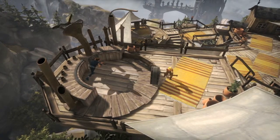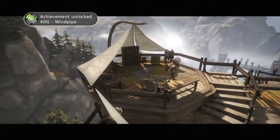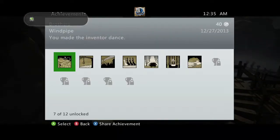Start cranking it counterclockwise and it should play a song, which should make the inventor dance and give you the achievement for 40 gamerscore. And that's all there is to it.